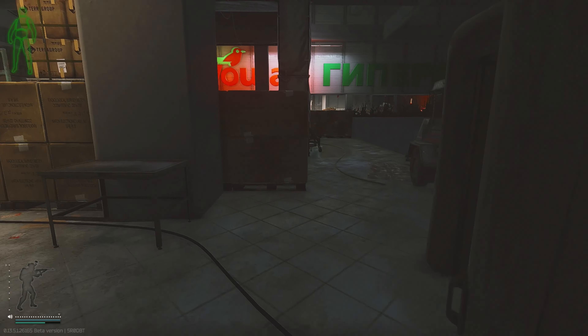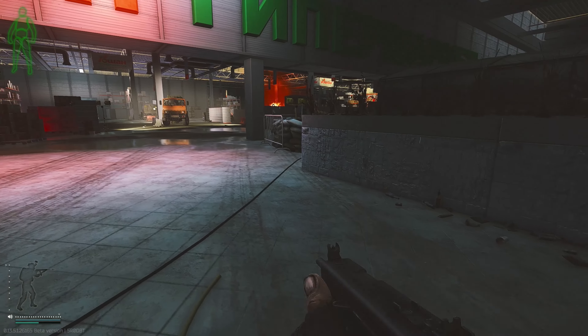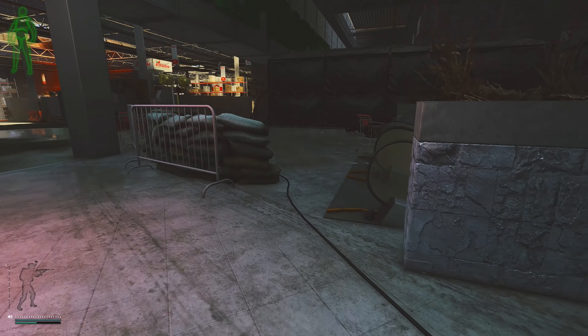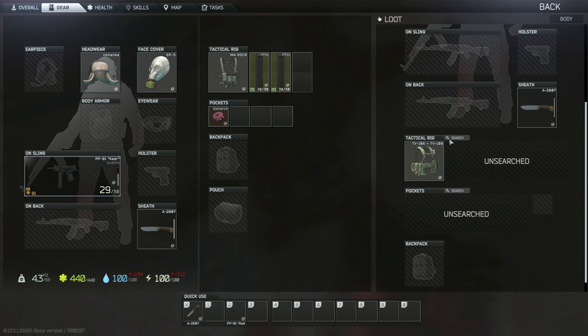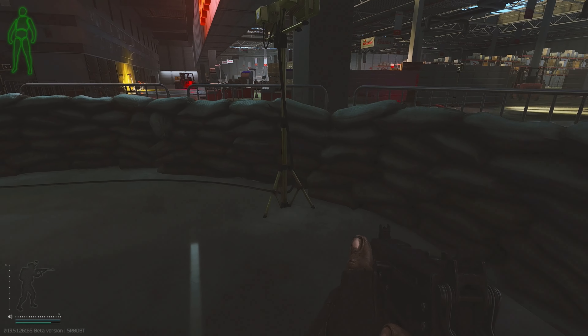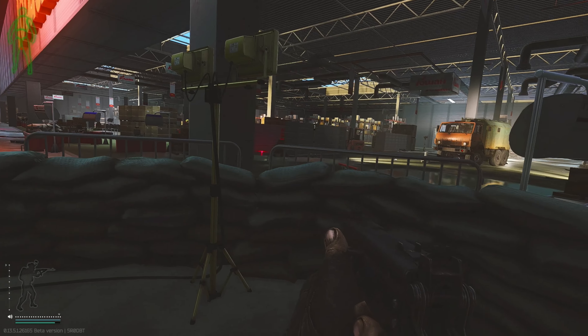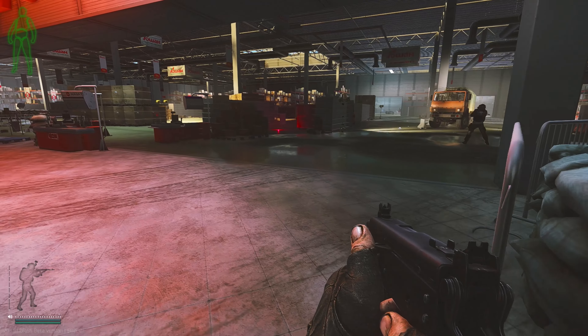Let's go back quickly and see if there are any dead bodies. Please be one — that would be nice. Oh, I see two bodies! They both have nothing, however this one has a bigger rig, so we'll take that instead. Just going to take one of the mags. Just a scav — we're good.